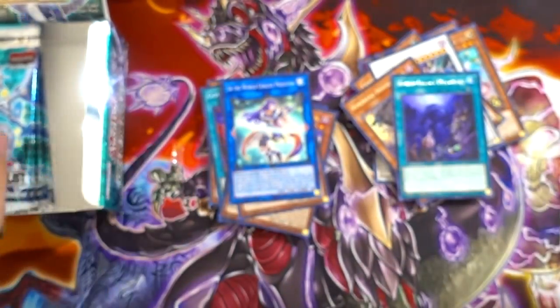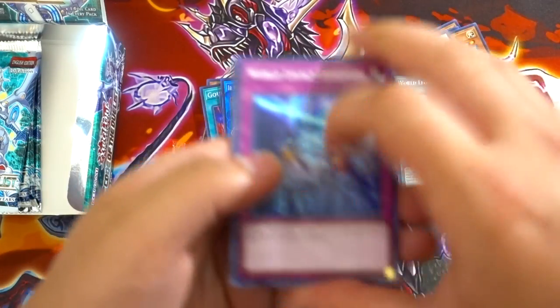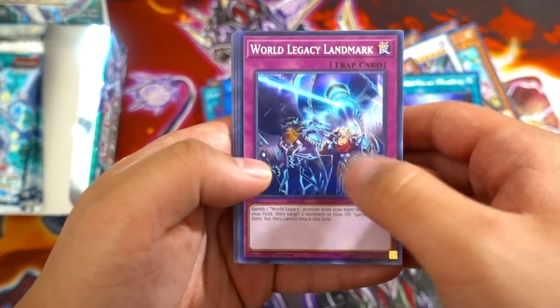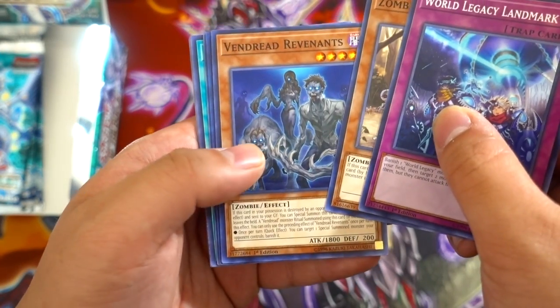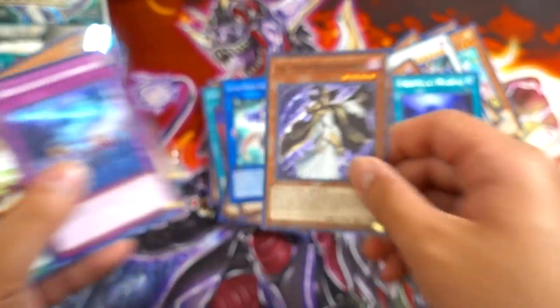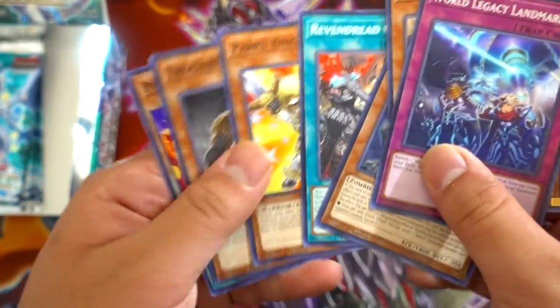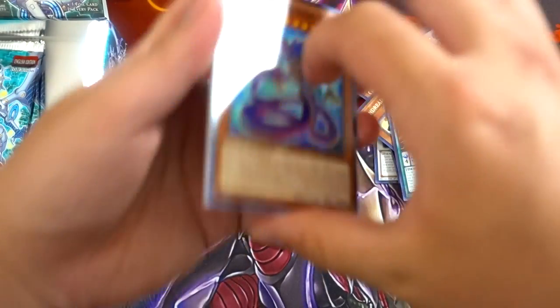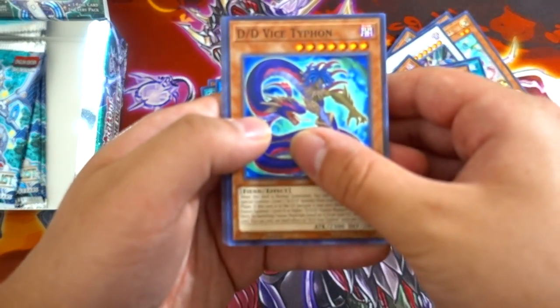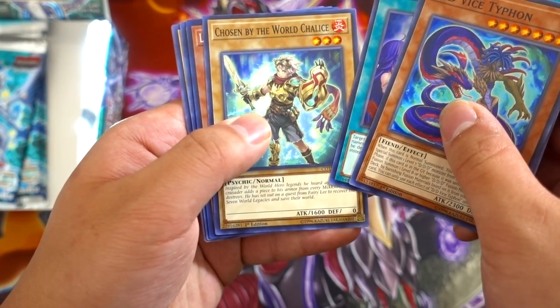Let's go to the next pack — boys, World Legacy, come on. Focus, Landmark, Zombina, Avenger Revenant, Lyla Twilight Sword Enchantress — really good card. I love the artwork, man, it's insane. Supreme King Dragon Odd-Eyes. I have a feeling I'm gonna pull Illumina. This should be our secret rare for the box — oh man. DDD Vice Typhon, World Legacy's Heart, Chosen by the World Chalice.